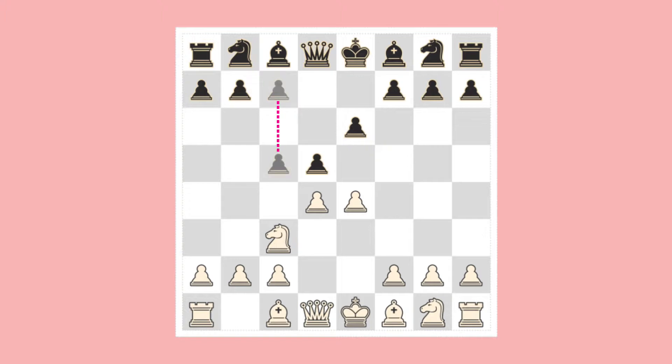Then Black takes her Queen's bishop's pawn and advances it two squares, but this is not the best. Black is neglecting to develop her pieces. Always remember: develop your pieces.